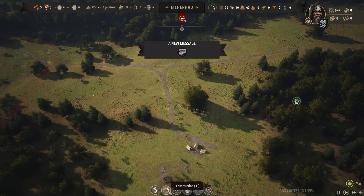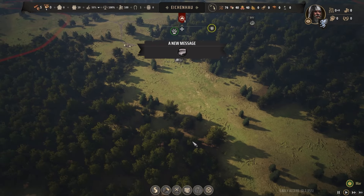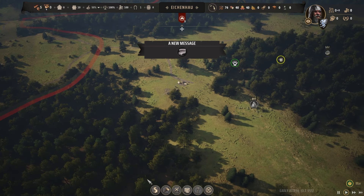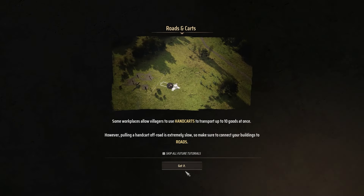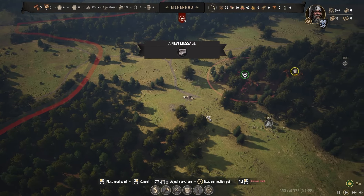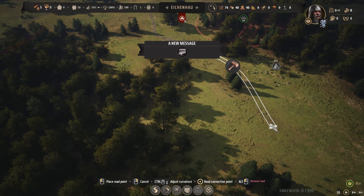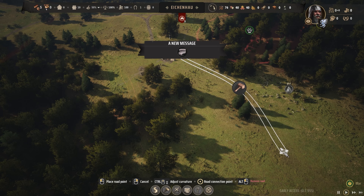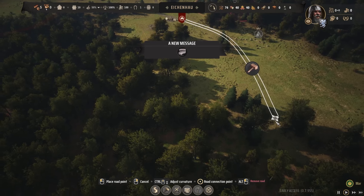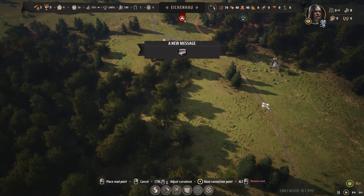The first thing I'm going to do right away is choose some land for a forestry building where they'll be cutting down some logs. I'm going to grab some road and pull it down this way. One of my favorite things about the road in this game is that it kind of bends and contours around things - it feels more natural when it comes to roads.